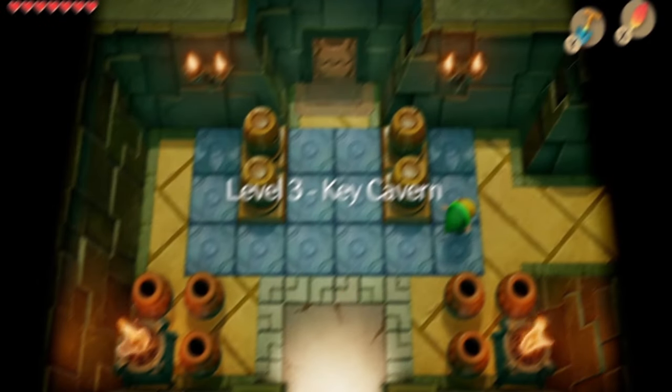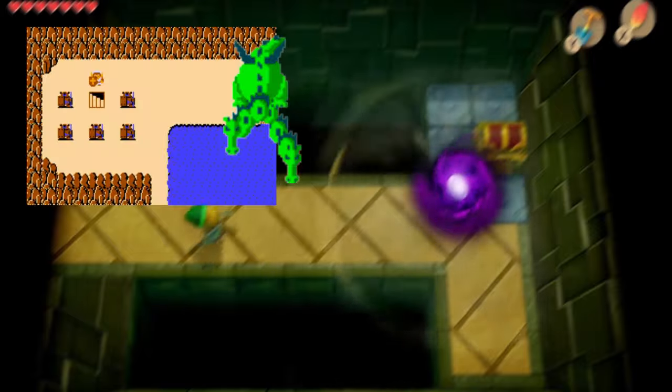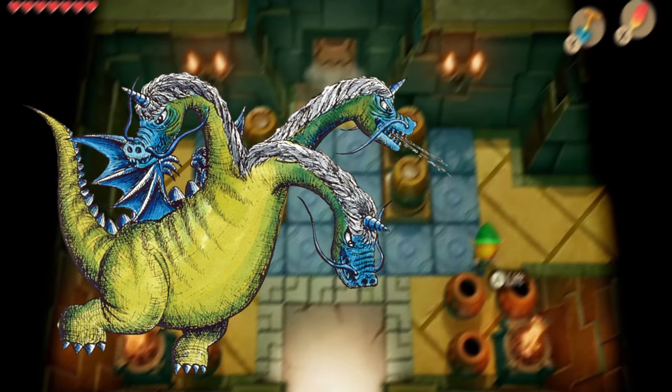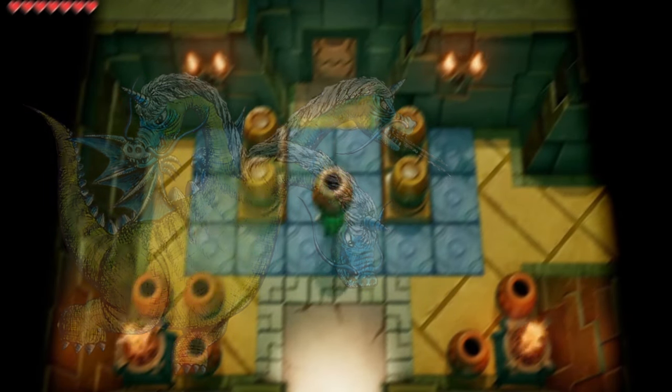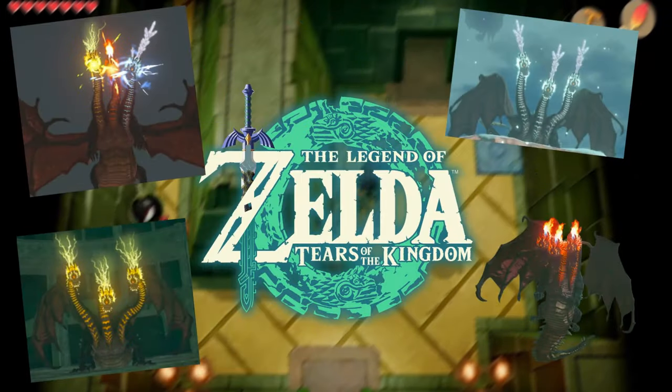In Quest 1, Gleeoks are found in levels 4, 6, and 8. In the second quest, in levels 2, 5, and 7. For as powerful as they are, they don't show up too much in the series, only appearing in The Legend of Zelda, Oracle of Seasons, Phantom Hourglass, and Tears of the Kingdom.